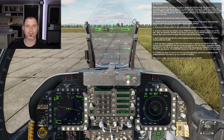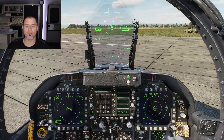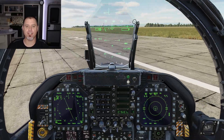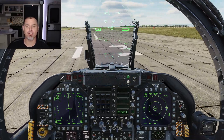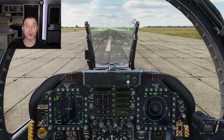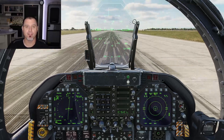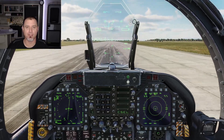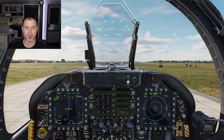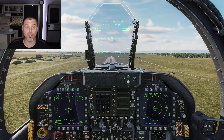When you're ready, taxi out onto the runway and begin your takeoff. The purpose of this lesson is to teach the Case One carrier recovery procedure so you know how to do it for all subsequent missions — this introduces the concept and then it's up to you to continue practicing it.